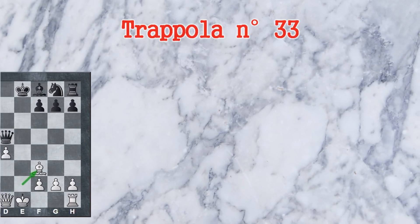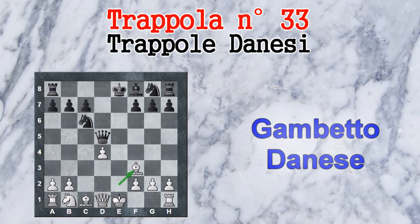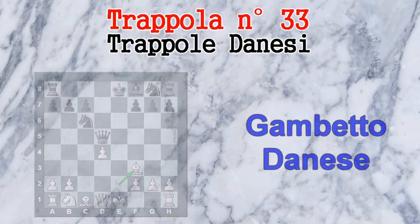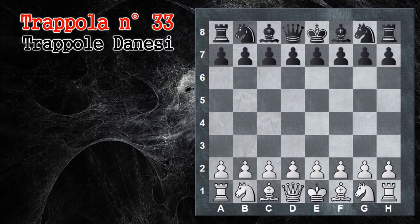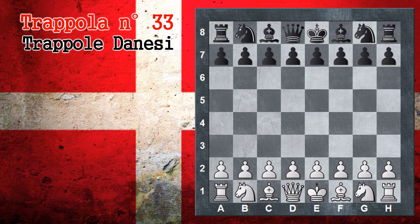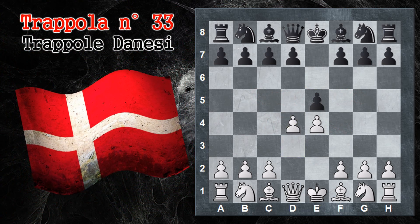In questo video abbiamo alcune aperture relative al gambetto danese, che è un'apertura probabilmente non molto comune, ma può essere un'apertura piena di sorprese per entrambe le parti. Il gambetto danese è una partita in cui il bianco cede uno o più pedoni al nero in cambio di uno sviluppo veloce nella partita di re. Quindi si inizia con E4, E5 e D4.